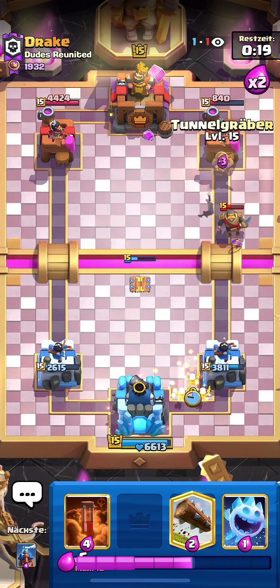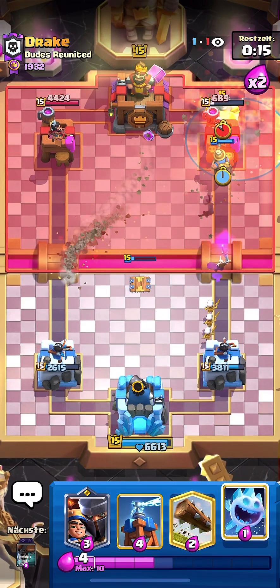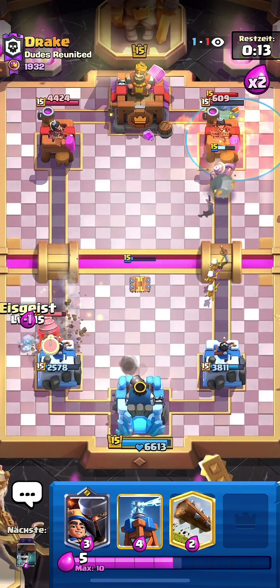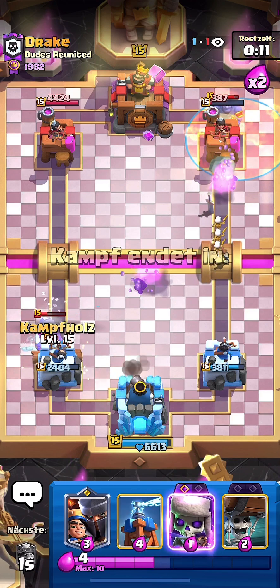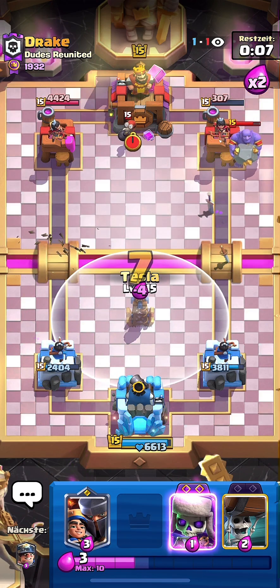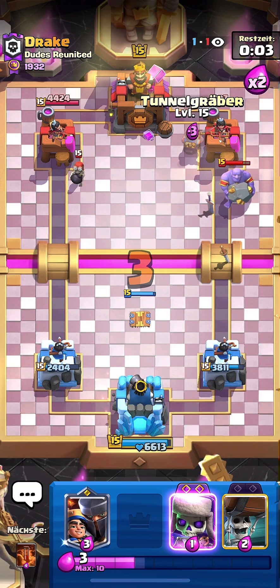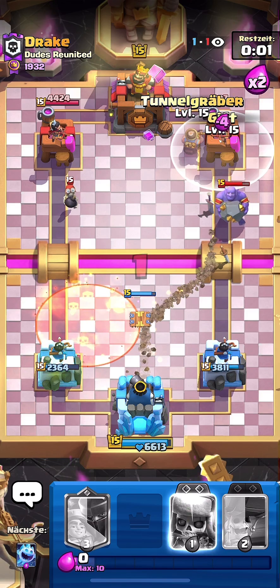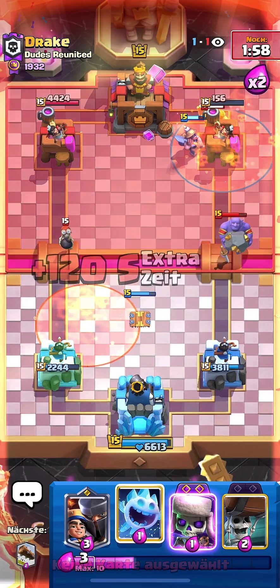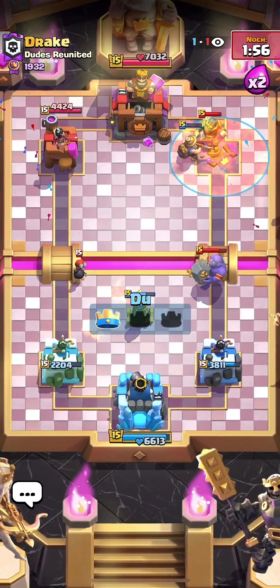I'll go Skeletons, Miner Poison straight up, and then counter the Drill with Ice Spirit and Log. We're pretty much fine on defense. All I need is a Poison or Miner — Poison does 320 so that's enough. Miner Poison, and that's game. Really nice win right there against the Drill Poison Bowler deck.